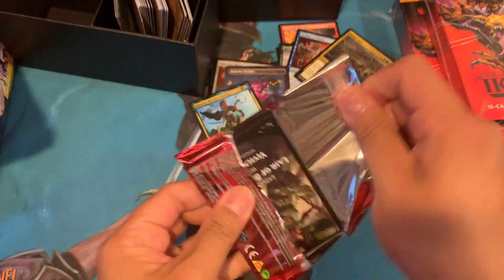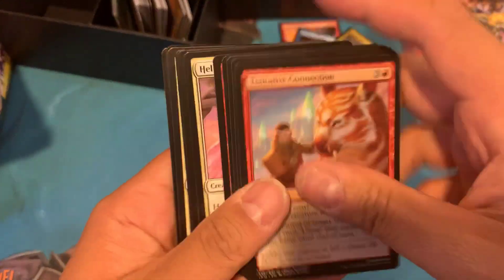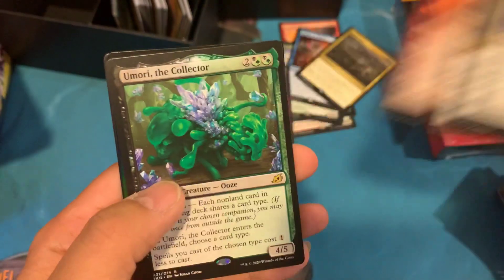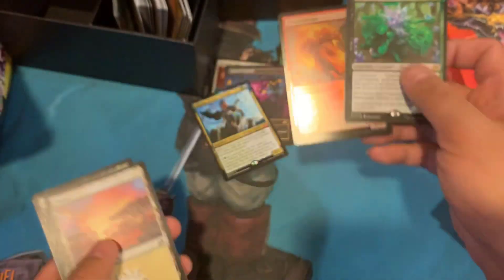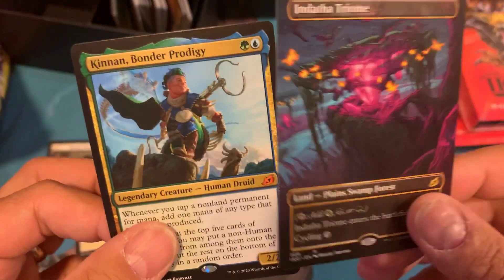Last pack, guys — can we pull a Godzilla card out of here? That'll make it worth it. We have the Umori the Collector and a Pyroceratops for the foil — so still pretty decent. Kenan and the Endatha Triome in the bundle.